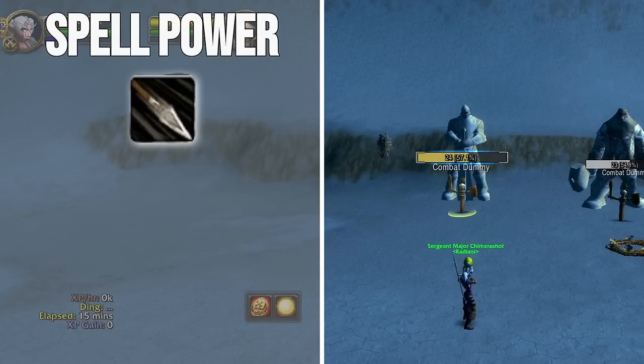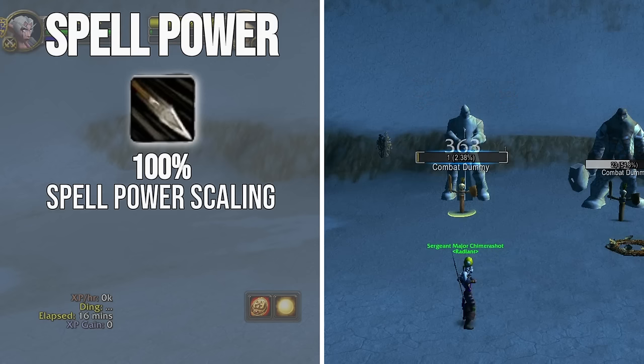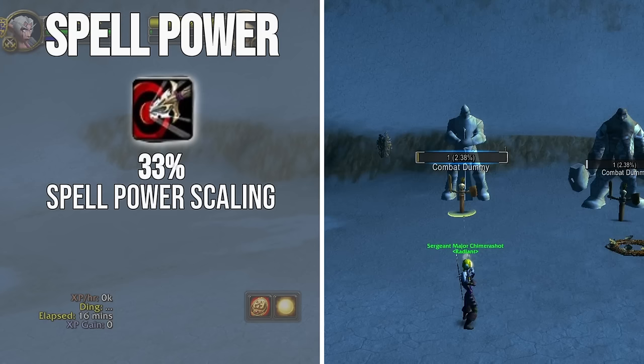The second spell with Spellpower scaling is Serpent Sting. This is part of what makes Spellpower Hunter viable, since it has a 1-to-1 Spellpower coefficient, meaning that each Spellpower adds 1 damage to the spell. Keep in mind that the scaling is for the entire duration of the DoT and not for each individual tick. There are a few things we can do with Serpent Sting to boost its damage further, but we'll talk more about that later.